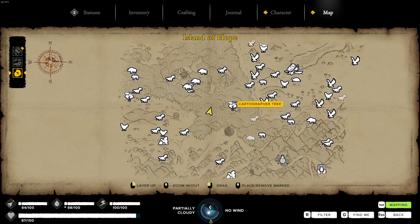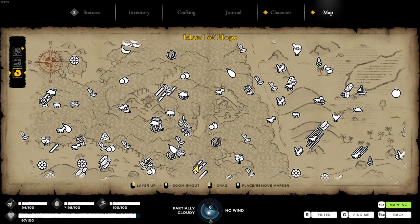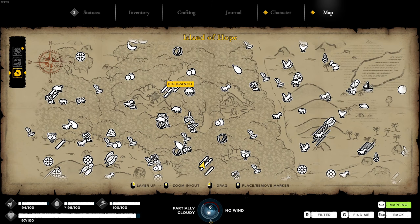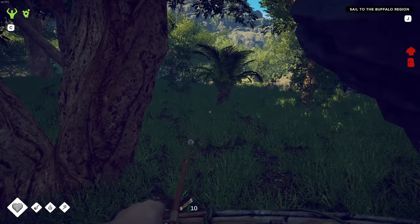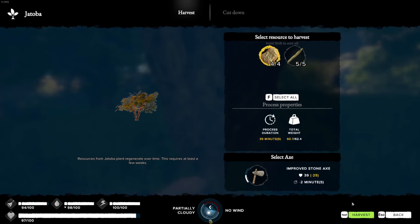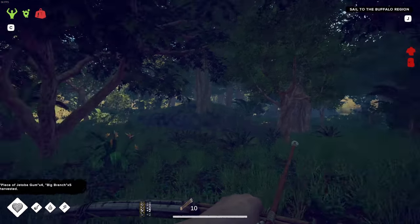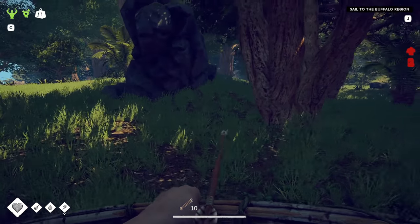If you look at the map — I'm trying to scroll out, it's not scrolling very well — we've got long sticks, but now we have long branch, large branch, big branches. They're called 'big branches' now. There's another pile there. How much overweight am I? I've got eight — let me just carry them. I have literally been holding off on stuff. I'm overweight now.